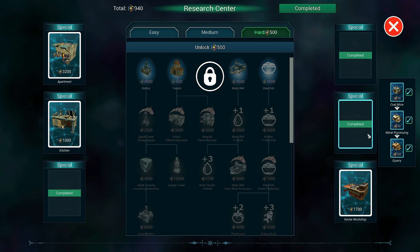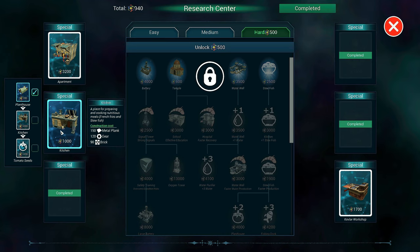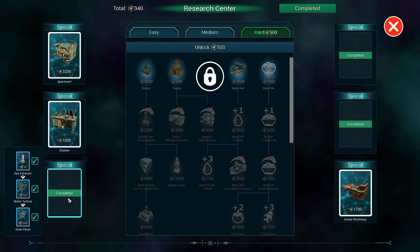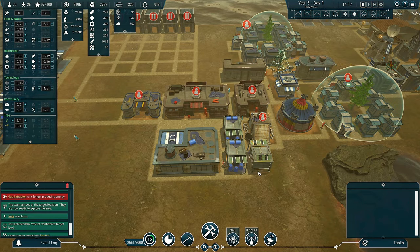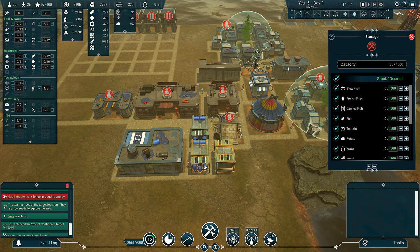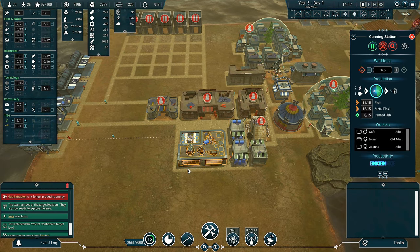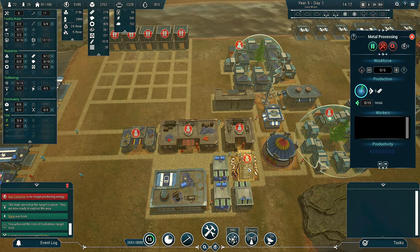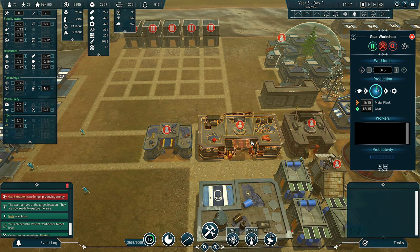I do want our signal tower people to find a plastic collector because we don't really have that much plastic. In the hard special section we've got the signal tower, cannon station, and radar all locked; gold mine, metal, and quarry are all unlocked. This one just needs a kevlar, and over there we just need the apartment. We've got kitchens and can unlock tomato seeds after food production. Gas extractor, water turbine, and solar panels are fully unlocked. Over here I have a metal processing facility with three storage containers.